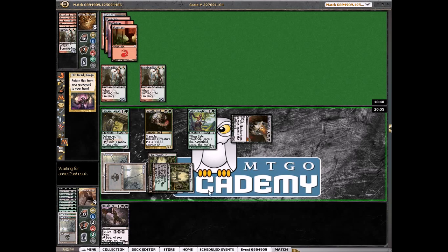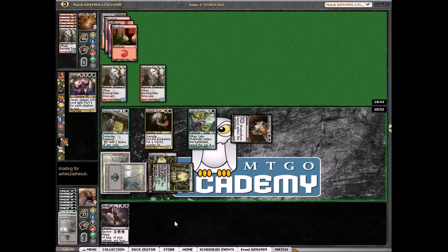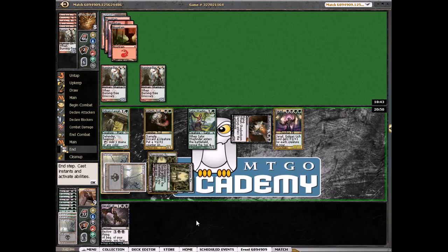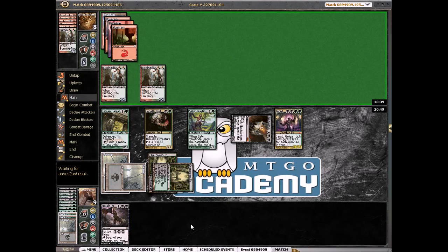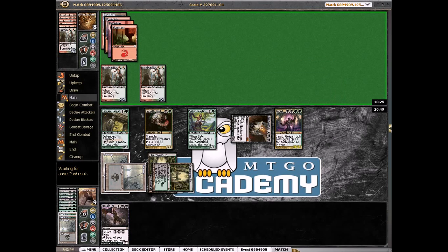We can also end of turn sacrifice this; he goes to 3. If we could attack with this and he didn't block, we could've killed him. So we should have an 11/11. I assume burn spells are going to be aimed at our head, but no — so it makes it very unlikely that we lose now, because he would have to end of turn Lightning Strike us, then untap and Searing Blood and Lightning Strike us. Since he didn't do that, and we're actually protected from Searing Blood because we can sacrifice any creature besides Jared, Searing Blood can never kill Jared from this point.